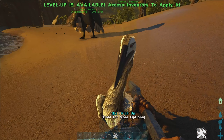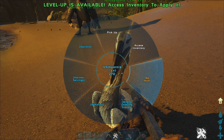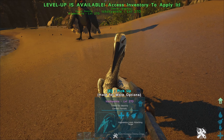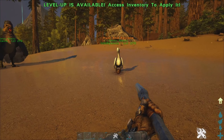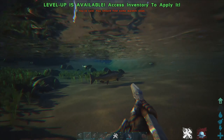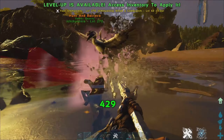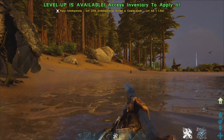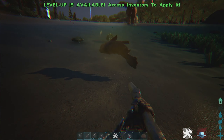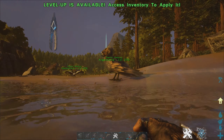So once you've tamed one of these, you want to change it to hunt and retrieve. Just keep cycling through until you get to hunt and retrieve. This guy will hunt down all the fish that you want. We're going to whistle it to attack. It goes down, grabs it, you stay by the otter and he'll bring it to you. This will also give better taming effectiveness, so it will take less fish because they're the golden fish.